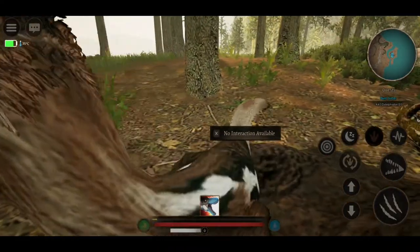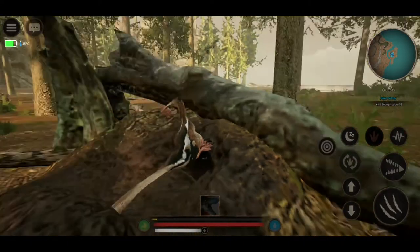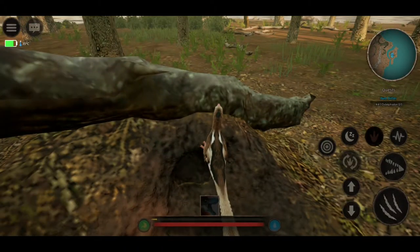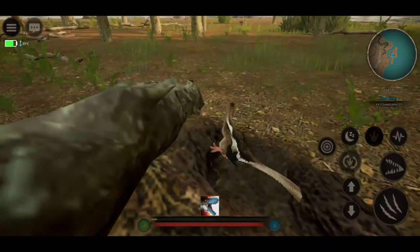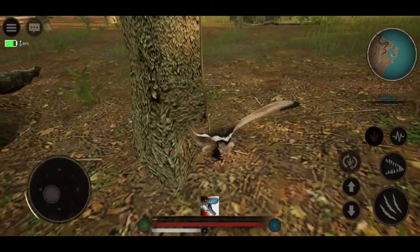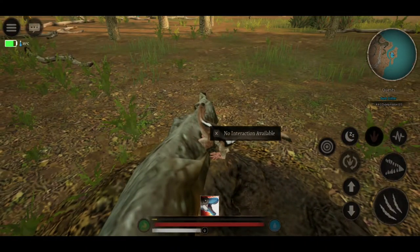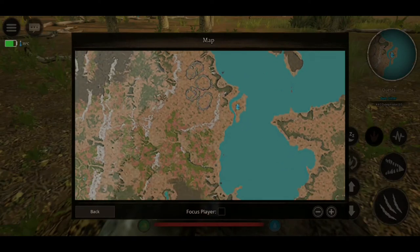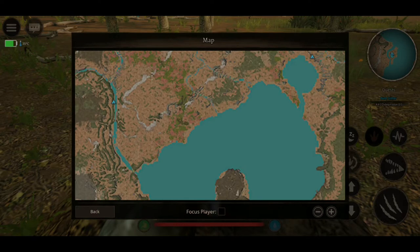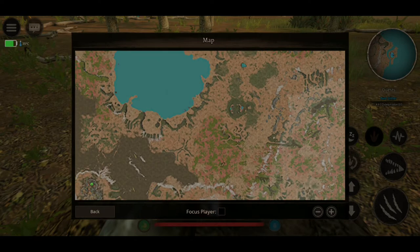I don't think they'd mind if I sleep here. Good night. Look at that — looks like it's my nest. Okay. Can I scratch it? No interaction available. Let's see on the map what else we can do here. Swim across? No — that's way too far.